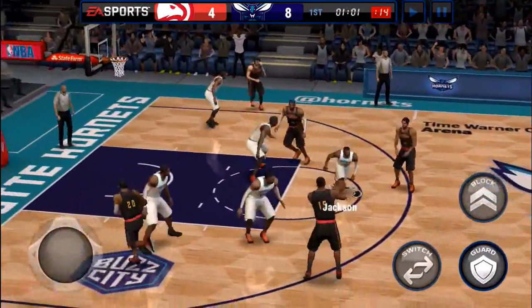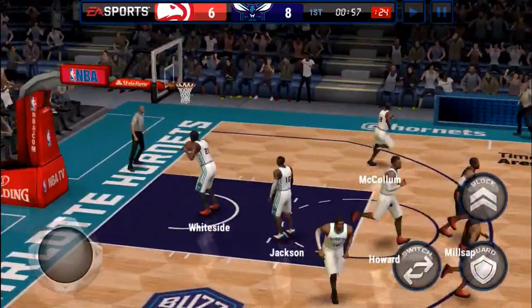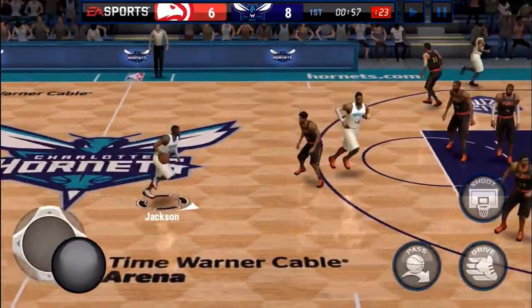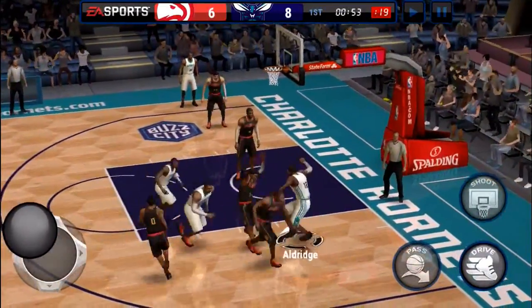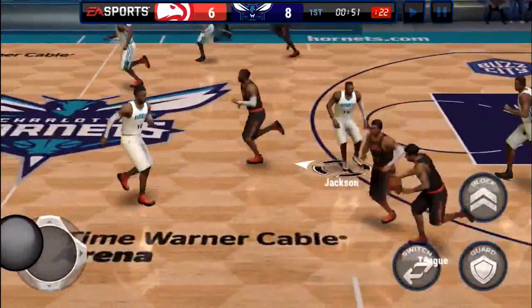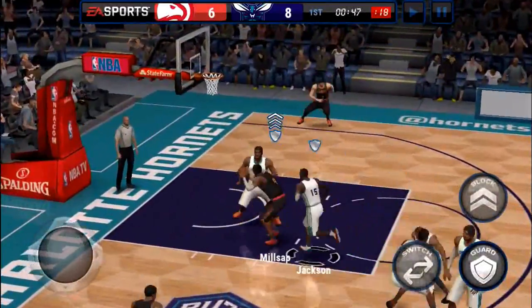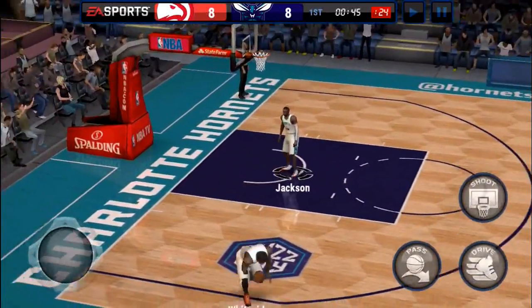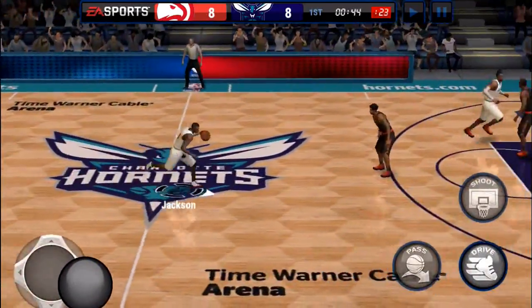Dwight Howard, known for his softness, even though he used to be a beast when he played for the Orlando Magic. More lazy defense, and it looks like Jeff Teague is going to be hitting a lot of jump shots. We'll bring it back down and kick it to Aldridge — looks like we're not going to be driving with him. His ball handling stats are probably pretty low, which is why he got it stolen when I tried to drive.